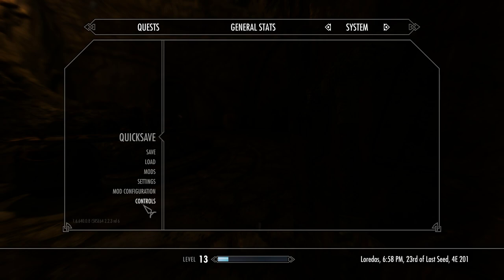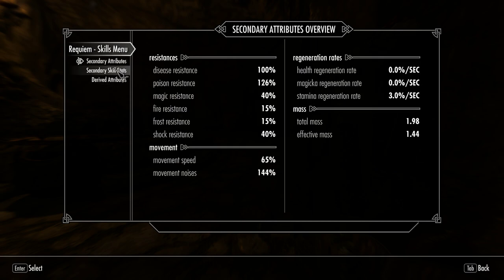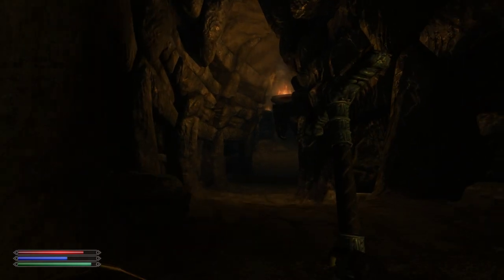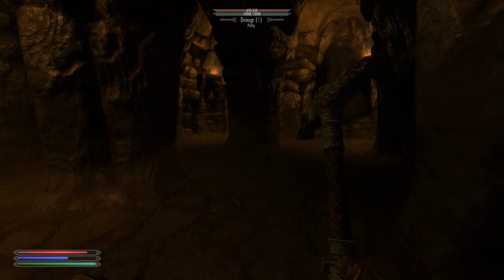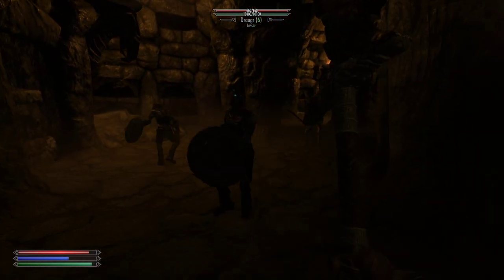Now let's review what my magic resistance is — 40 percent. So I'm five percent shy of having enough to resist Unrelenting Force; I believe it's 45. It might be 35 but I'm pretty sure it's 45. So if I see a shouter I definitely want to still be careful. One thing I'm still not willing to test is how much an unblocked power attack will do from a draugr. Oh, that is not a lot of damage — nothing. Okay, well, that was a one-handed but still.